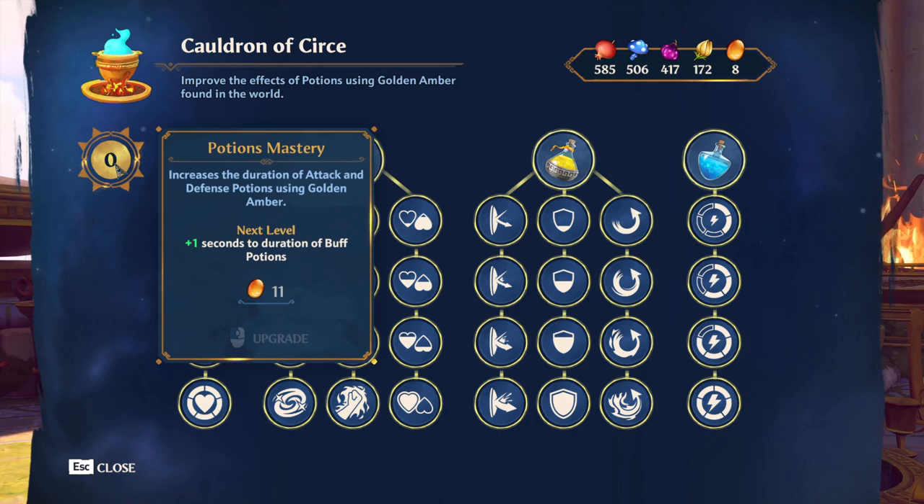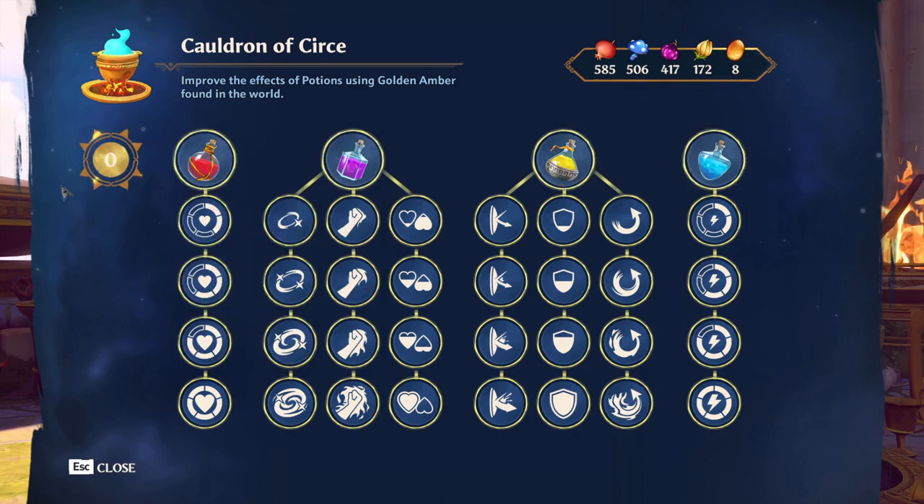It takes 11 amber to upgrade the masteries here. The costs increase as you go up — these all take different amounts.